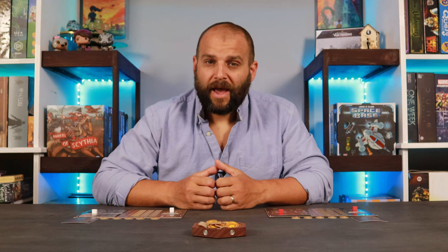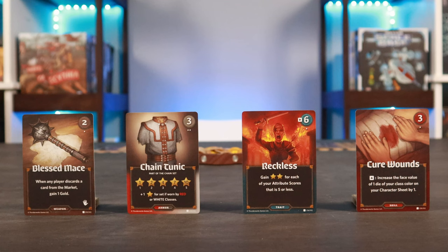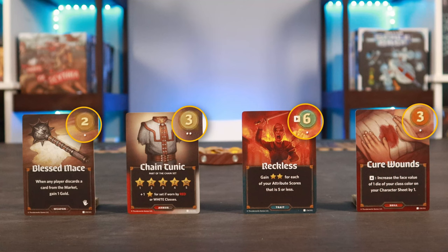With character setup complete, we can move on to setting up the market. In the market, you'll have the opportunity to purchase cards that will enhance your character and help you score more reputation stars. There are four types of market cards: weapons, armor, traits, and skills. They generally follow the same layout: the cost, the setup group, and the card title, description, and flavor text. To set up the market deck, separate the cards into single-dot and double-dot card piles.